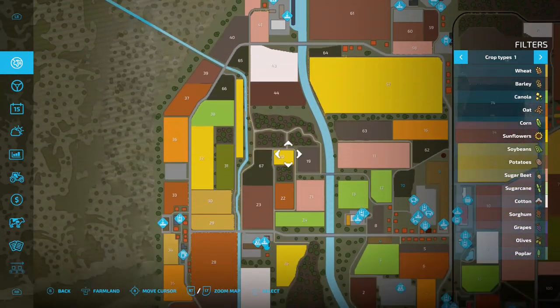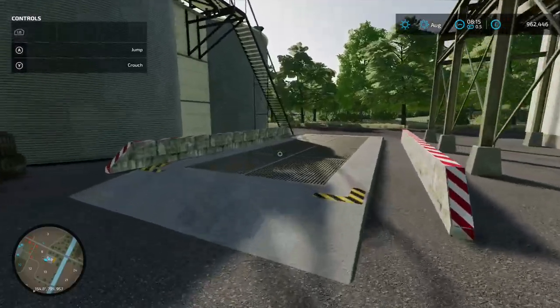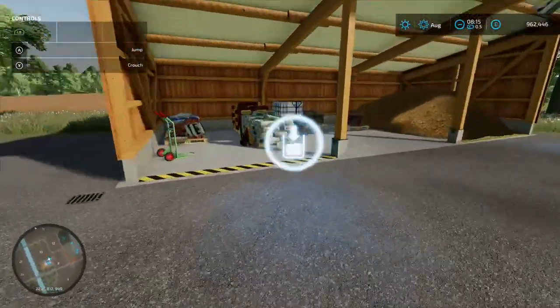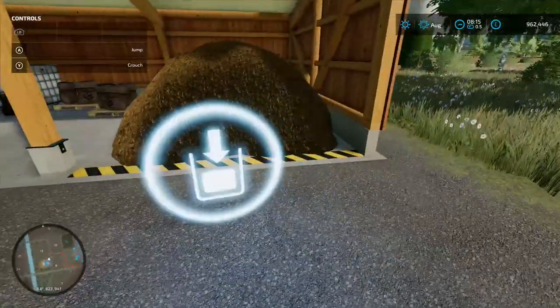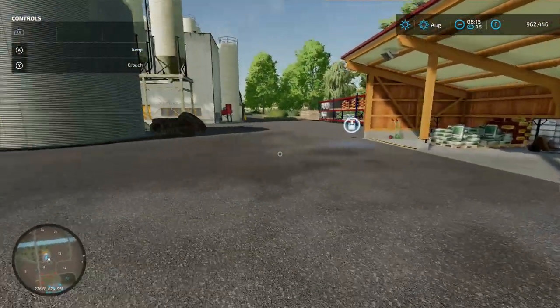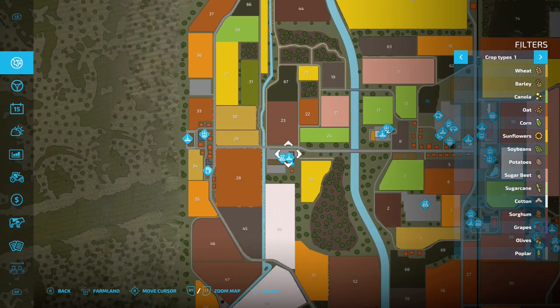Down in this area there's a sale point called MEG where you load your stuff in. Spinning it around there are buy points: one for seed and two for manure.